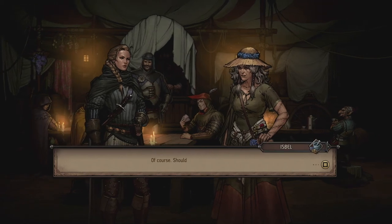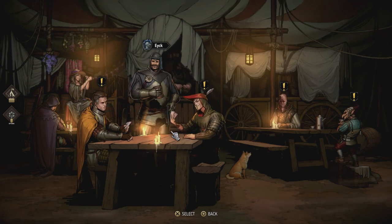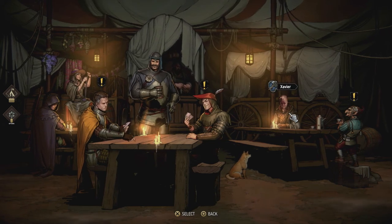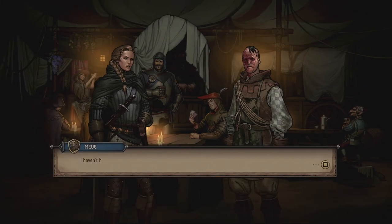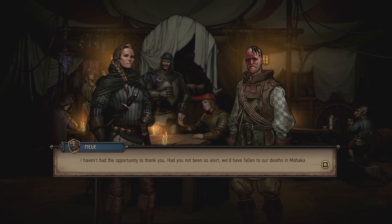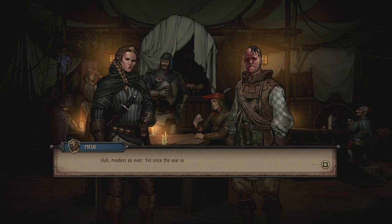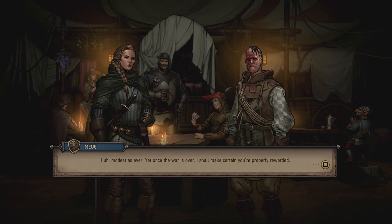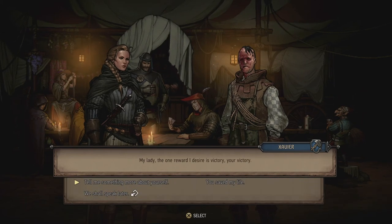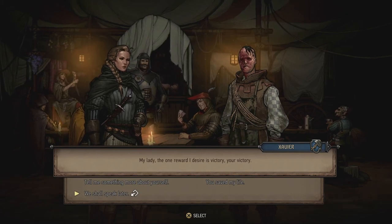Isbel's card has changed to a new one. Now let's talk to Xavier. He thanks Meve — had he not been so alert, they'd have fallen to their deaths in Mahakam. Meve says she'll make certain he's properly rewarded after the war. Xavier replies the only reward he desires is victory for his queen.